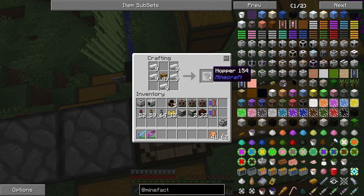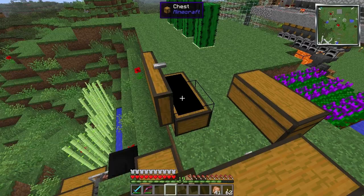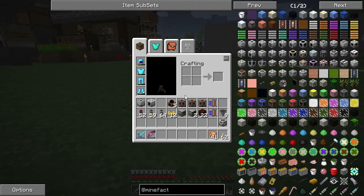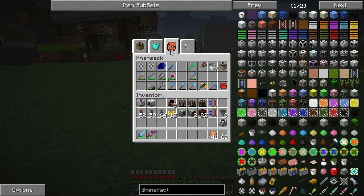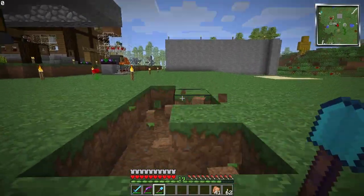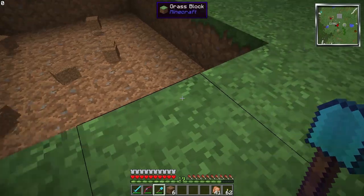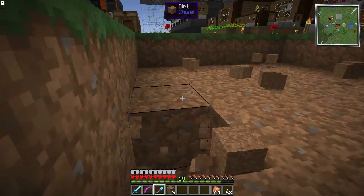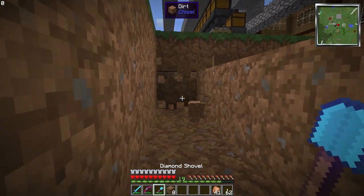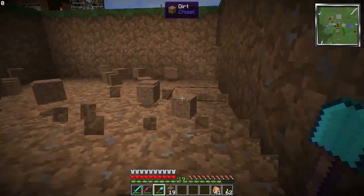First things first, I need to dig out a five-by-five area. Where's my shovel? It's going to be two deep. This shovel is fun but you have to be very, very careful with it — it'll just dig straight down instantly and I don't want to go down. Blazing fast shovel, very useful. Eventually I'll probably make a Tinker's Construct shovel that'll do basically the same thing. I just haven't gotten around to it — ever since we made the silk touch pickaxe in the last episode, I really haven't touched Tinker's Construct.